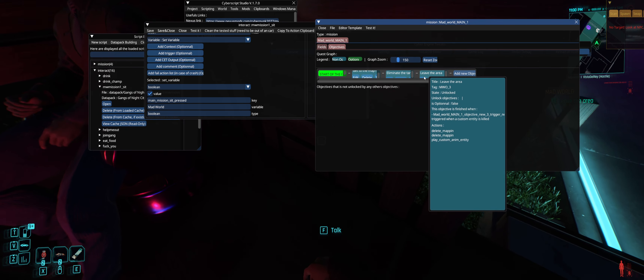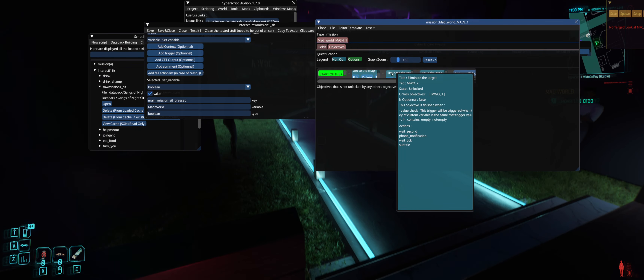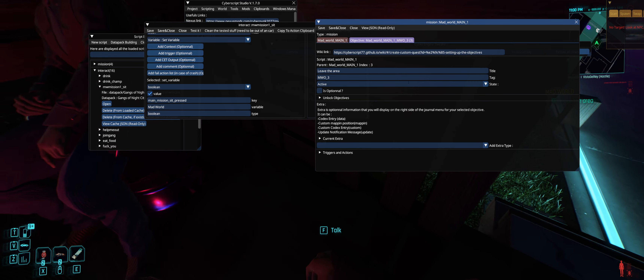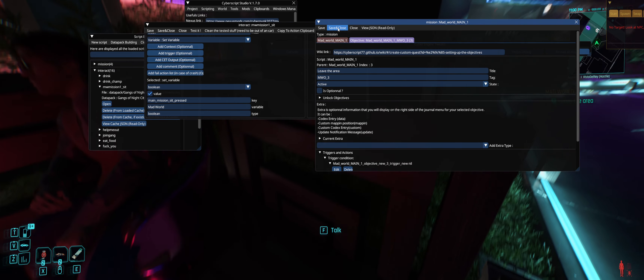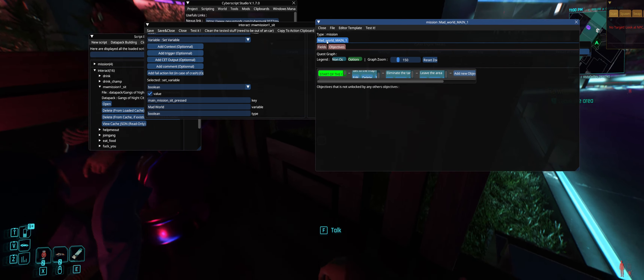The third objective has started because we're now done with the second objective's action list. It will automatically start the next objective once that trigger for that objective is fulfilled. For this it's just whether the entity is dead, so the objective will not complete until this guy is dead. For testing purposes I don't have much set up here — I just wanted to make sure it all worked cut and dry.